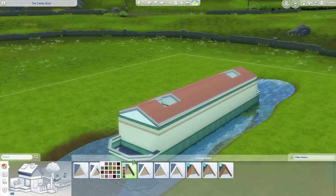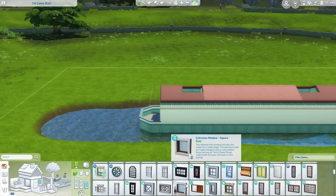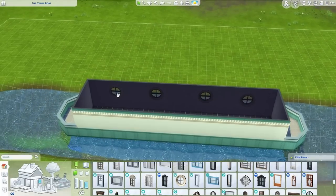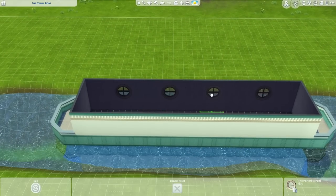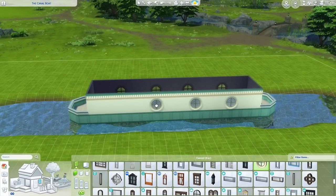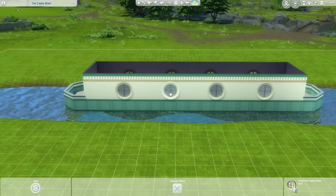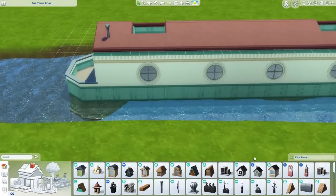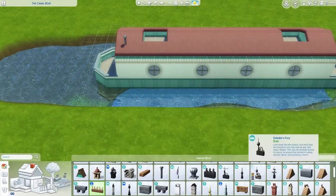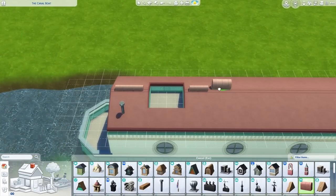So my thinking was I'd make this a tiny home, and because I wanted it to be quite functional on The Sims, I did make it quite wide. I did think about making it three tiles wide, but I went for four just for functionality and gameplay, so it's not all too squished and to make it comfortable for your Sims — not just like a narrow corridor. So I went for four tiles wide, which is why it's quite wide, but hopefully it looks all right.